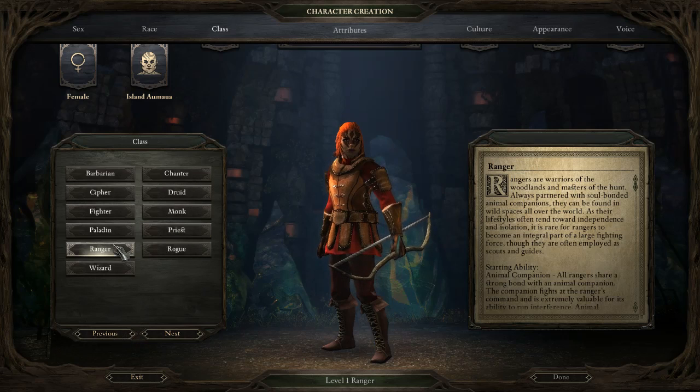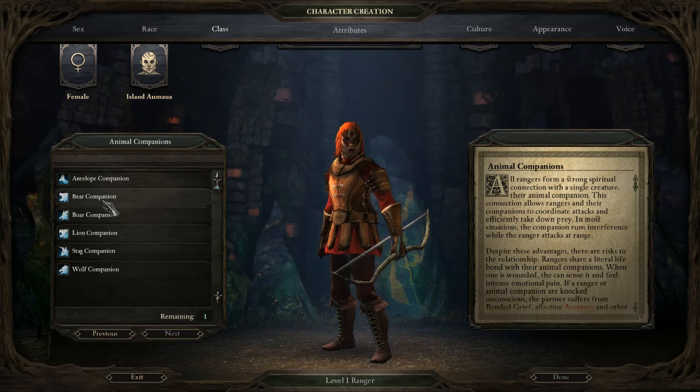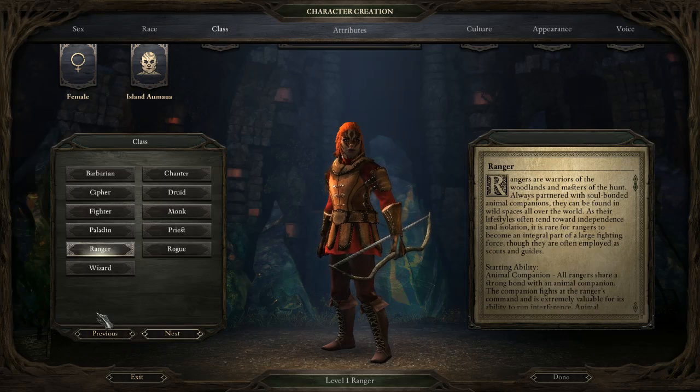The Ranger in Pillars of Eternity plays very differently from a Ranger in D&D. Rangers have an animal companion — you can choose between Antelope, Bear, Boar, Lion, Stag and Wolf. The animal companion and the Ranger are bonded so if one falls in battle the other suffers severe penalties. The Ranger is the only class that hasn't really worked out as planned — instead of being the best ranged class they are actually better played as a melee class that focuses on area control and teaming up on enemies with their animal companion for additional accuracy and damage bonuses. This playstyle requires a bit of micromanagement and is not for everyone.